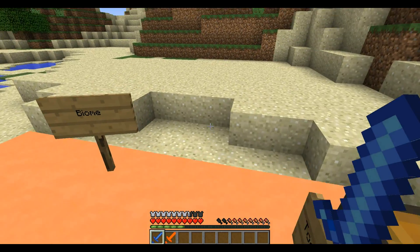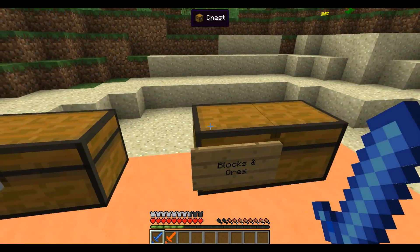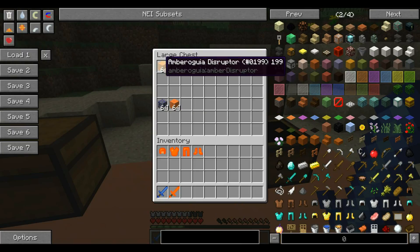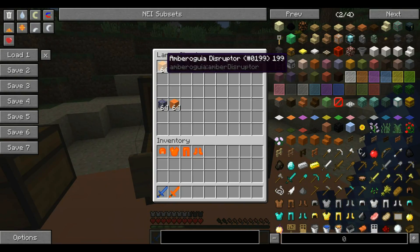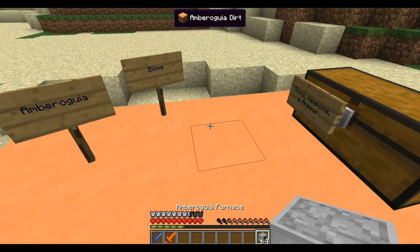Next we'll go over to the blocks and ore section. Here's the Opron ore — you get that from mining — and the amber blocks you'd get from digging up in the biome. There's also other stuff like the dirt we're standing on, which spawns in that biome, and cobblestone variants as well.